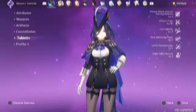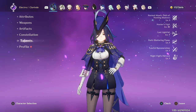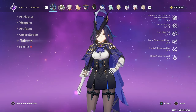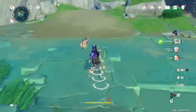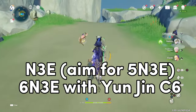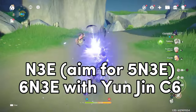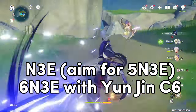The priority for Clorant's talents should be her skill, then Burst. You don't need to level her normal attack at all, as that increases her sword attacks and not the electro gunshots. For her combos, there is only one combo you need to memorize: N3E during her skill duration. This forces her to do 3 gunshots and then tap her skill to do the launching attack. Rinse and repeat that as many times as possible during her skill.